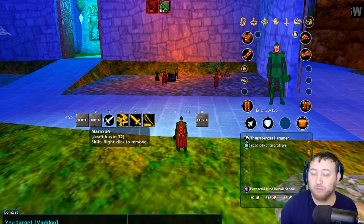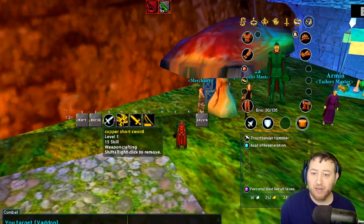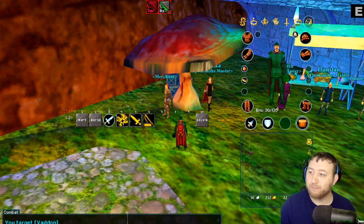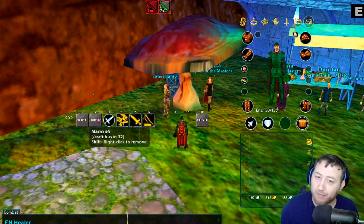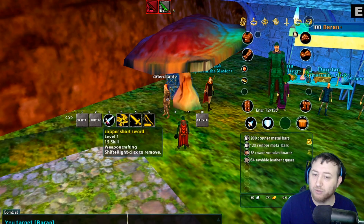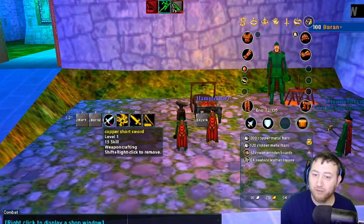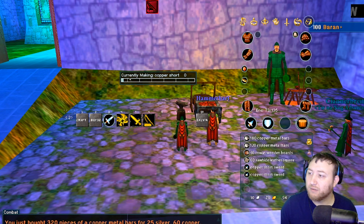That means it will buy up to the materials to make 32 of whatever recipe you'd like. So if I have this copper short sword and I want to make 32 of these — you can see I'm in my first bag, nothing in it — I click on the recipe for the short sword, then say buy 32 with the merchant targeted. It's going to buy all the materials for 32 short swords. Then since we have /craft set 32, we click that, click the recipe for the short sword, and it is now making 32 of them.